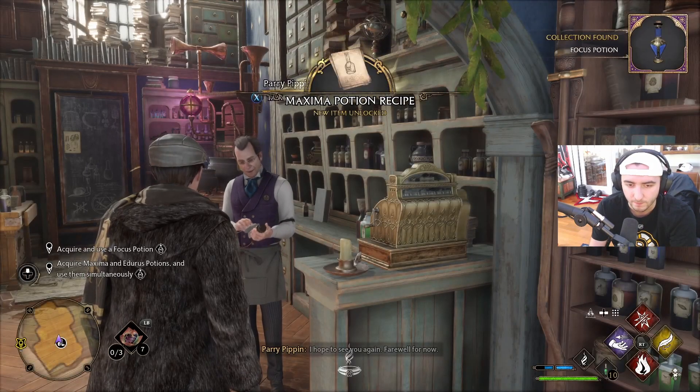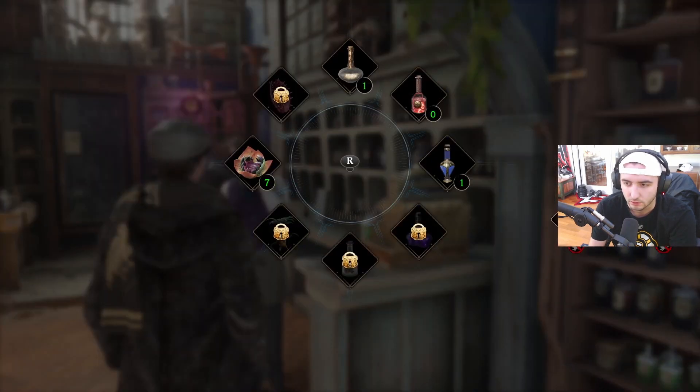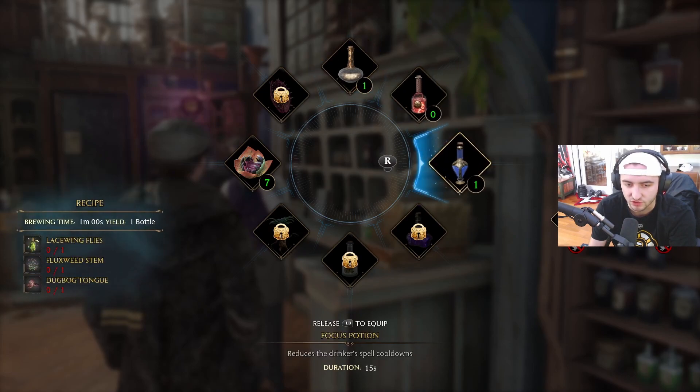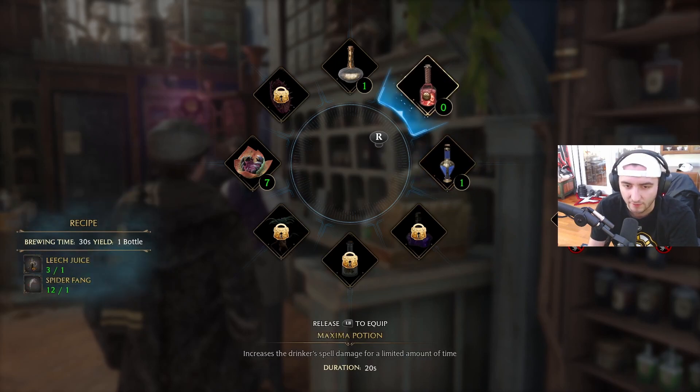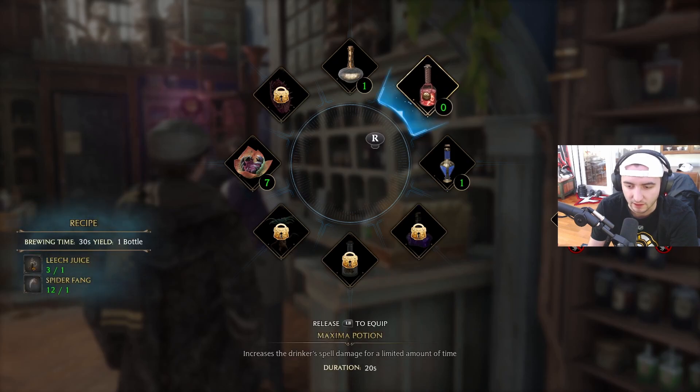Is that big brain? I actually don't know. So we have one Endurus Potion — I bought the recipe for the Maxima and we do have the supplies to craft that. Now I just need to remember where to go to craft it — I truly don't remember, to be honest.